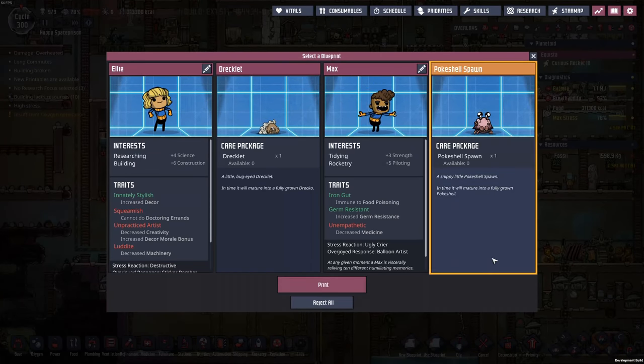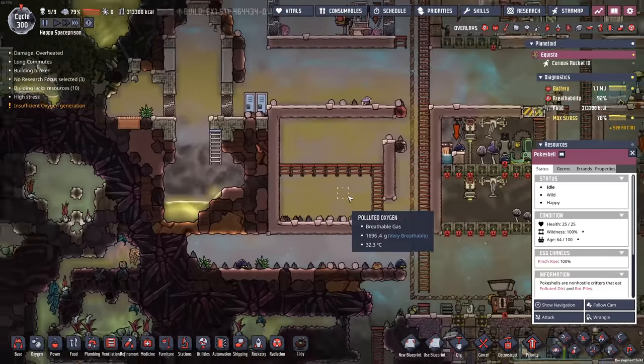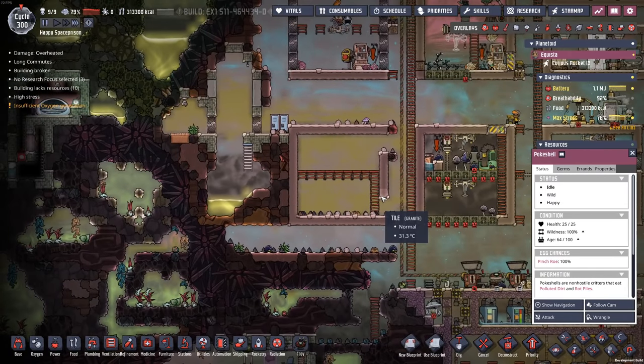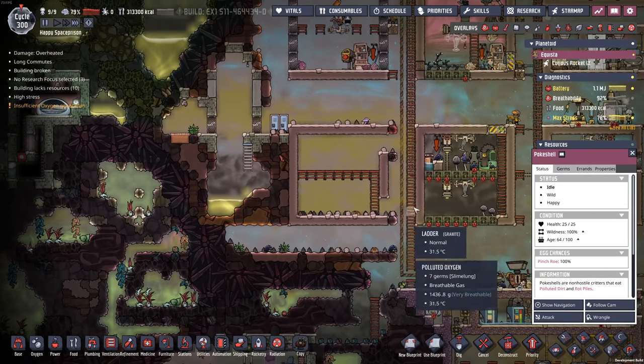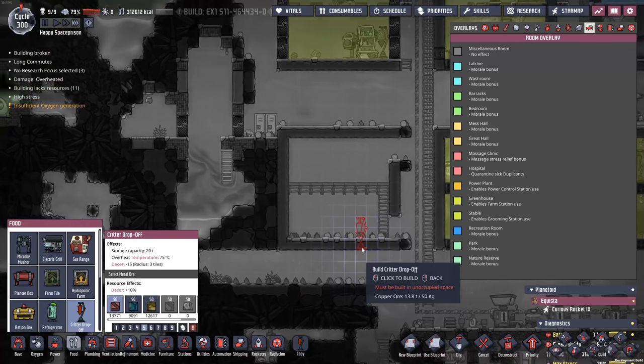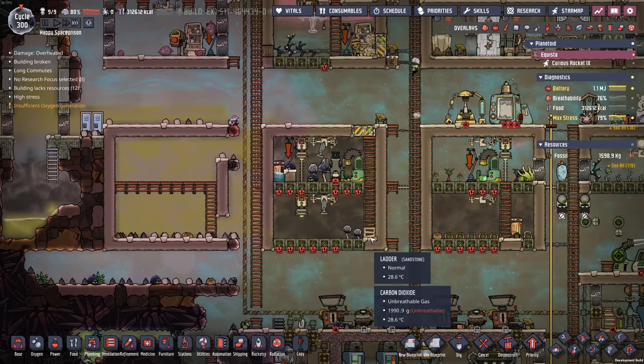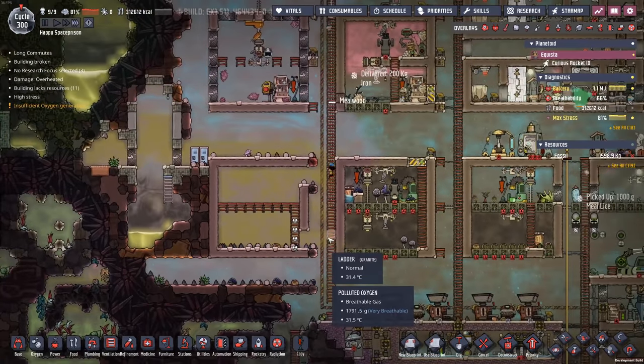I still can't find my amazing rancher. I'll have another poke shell. I really should do something with the poke shells. Don't I have a lot of poop? I think I have a lot of poop. Let's do something with the poke shells — why not? Poke shells going on over here. I should do automated incubators too, especially now that I have cooling.